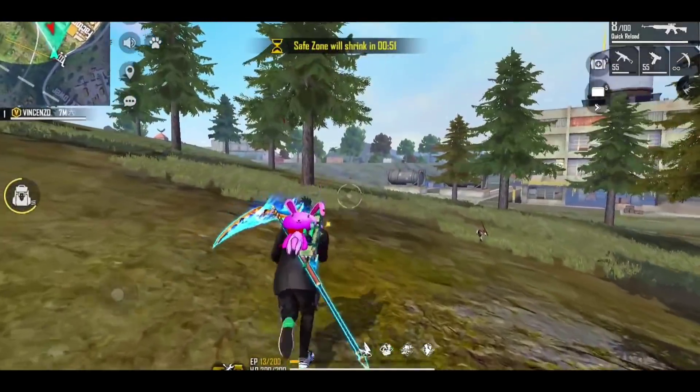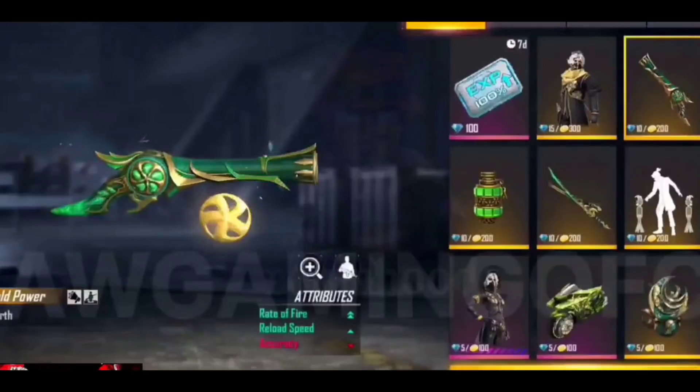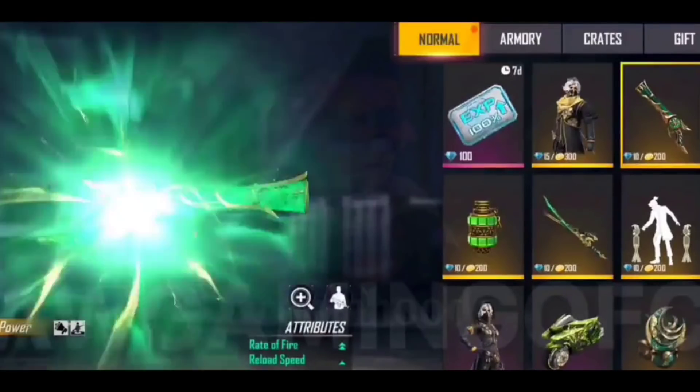So I will tell you that in the game you will get a mini update. In that update you will get the items of the Ramzan event. There will be a rate of fire boost — you will get a double plus — and it also has reload speed plus.